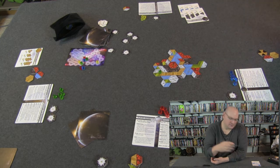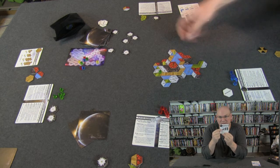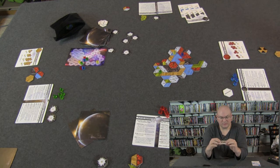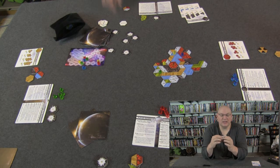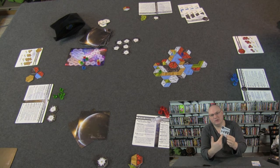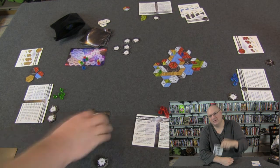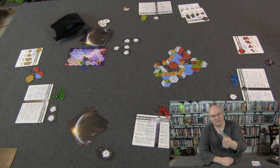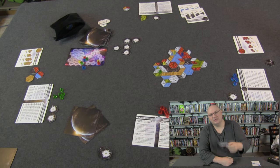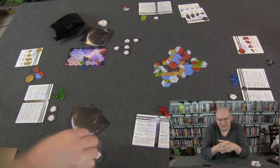Depending on the contract, the minimum you can claim varies. Some are only two, but this one has thresholds at three, four, six, and seven. So if I have five tiles, I can claim the four-threshold but not the six — unless I play a wonder tile that lets me claim with one less, essentially bumping me up. So if I play 'Negotiate' on a five, I can claim the six-threshold contract.